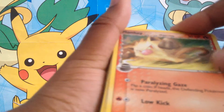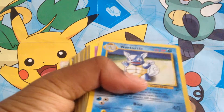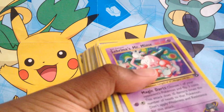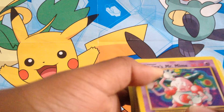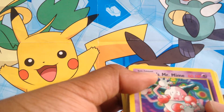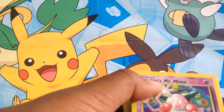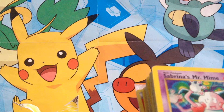Oh, a Delta Species Mankey. Torchic. Wartortle from Base Set 2 — what? That's cool. Oh, Sabrina's Mr. Mime. I'm gonna read this one: Magic Darts — choose one of your opponent's Pokemon and flip three coins, this attack does 10 damage times the number of heads to that Pokemon. Don't apply weakness and resistance for that attack. So that's pretty good.